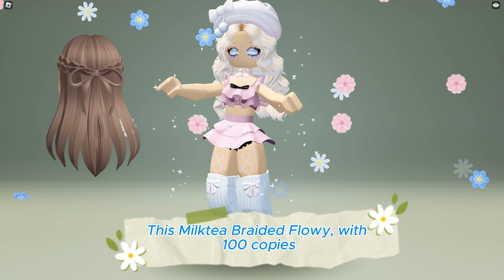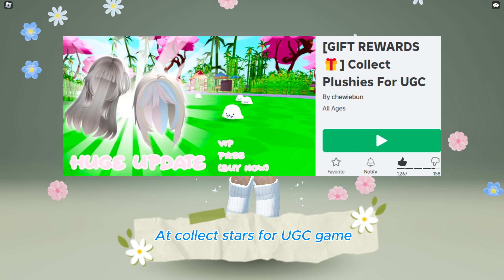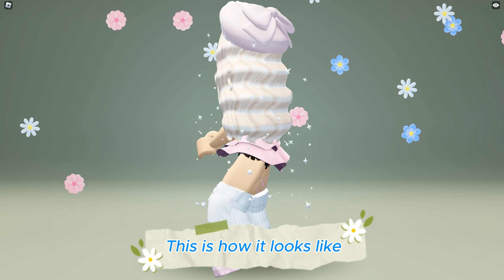This Milk Tia braided flowy hair with 100 copies is now available to be obtained for free at the Collect Stars for UGC game — link in the description below. This is how it looks like.